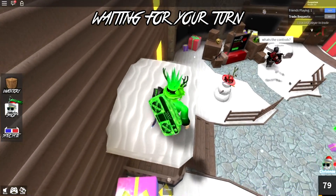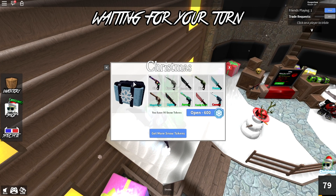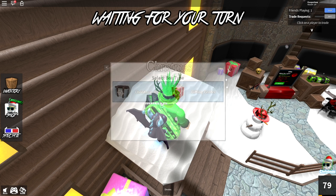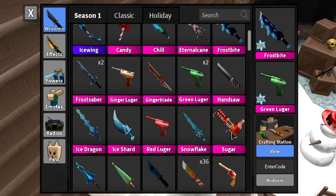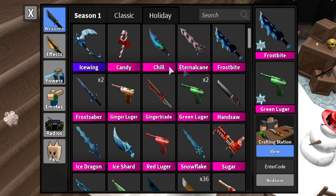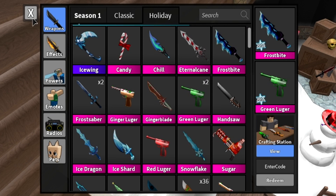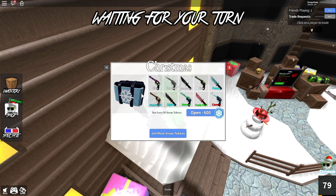I really do hope that the Christmas godly in the new mystery box is actually going to be a gun. I know we're getting a new Luger, but we don't have any Christmas snow-related guns. As you guys can see, we do have the green Luger, the red Luger, the sugar — those are all Christmas guns. I know they're pretty cool, but we don't have any ice-related guns. We have the chill, we have the ice wing, frostbite, and all these blue knives, but we don't have any blue guns at all. So hopefully there's something coming good out of this, but I'll make sure to let you guys know what comes out of this Christmas box, as well as what comes from the battle pass.